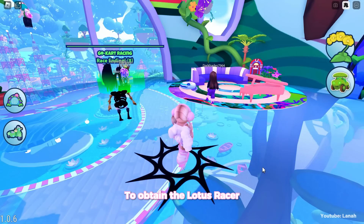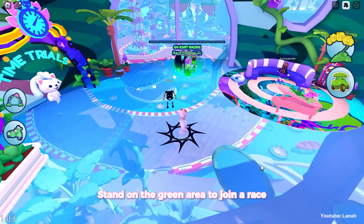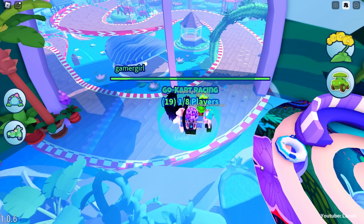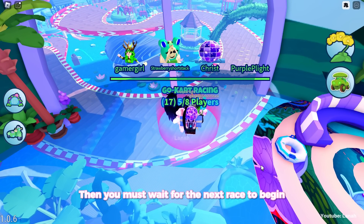To obtain the Lotus Racer, you must win 5 races. Stand on the green area to join a race and wait for the current race to end. Then you must wait for the next race to begin.